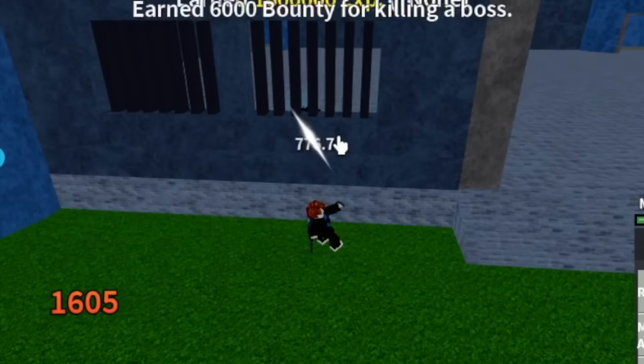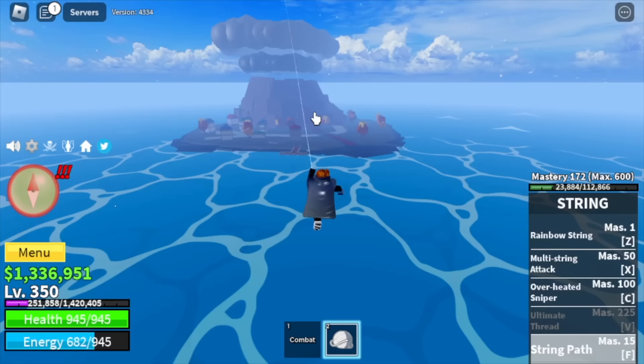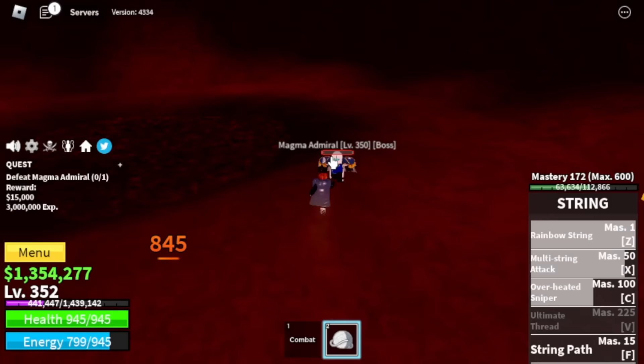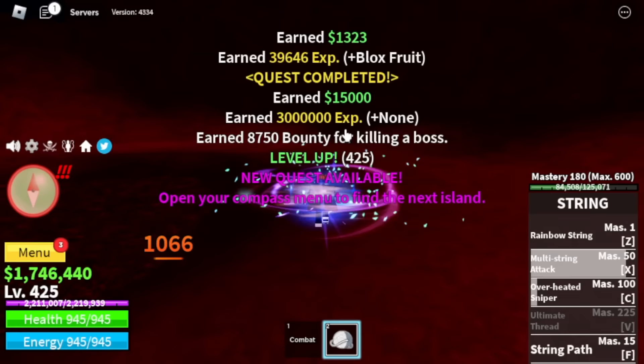Next up is the Magma Village. We're gonna defeat the boss only, the Magma Admiral, and we're gonna server hop again until 425. In the first sea, it's almost always server hop. For the stats after this: Melee Defense 150, Blox Fruits 973.